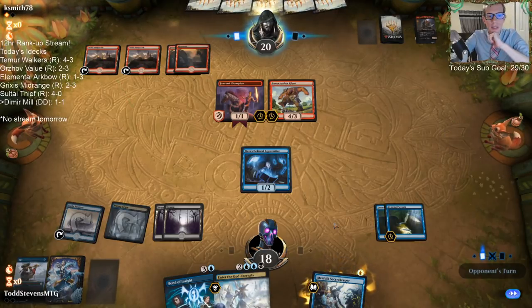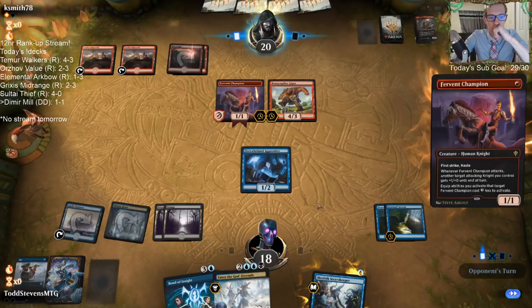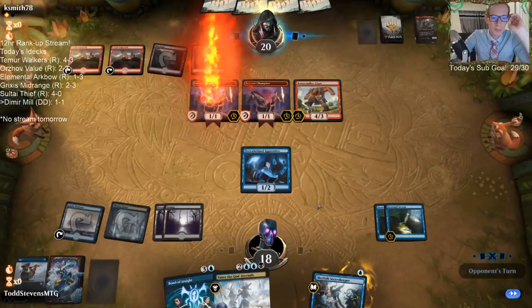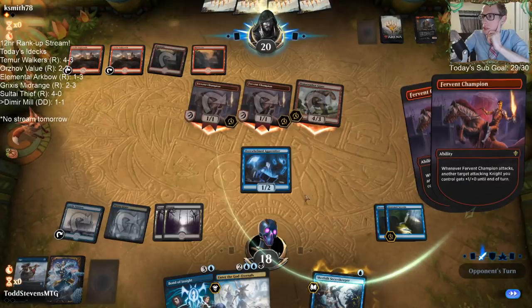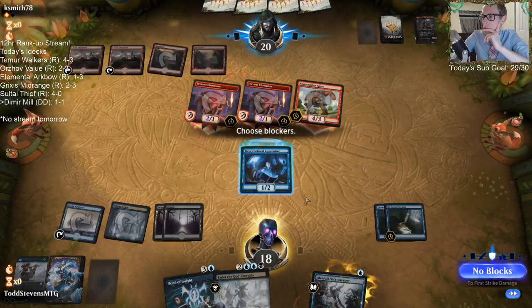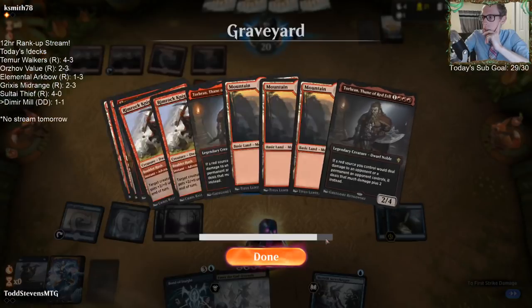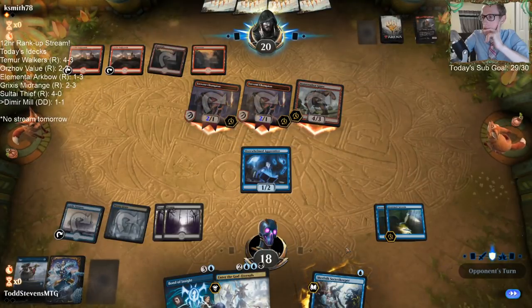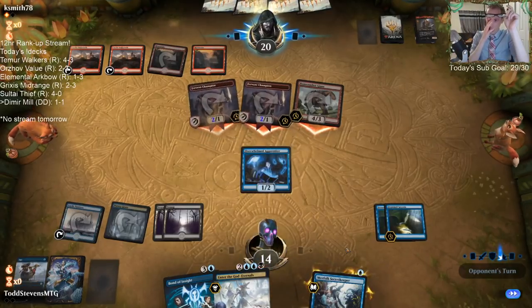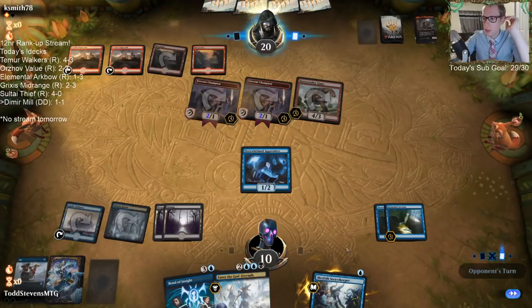This is Witch of Athena's deck. Brazen Borrower for tempo and the two hits. Eight damage coming in. Really want to hit this land.